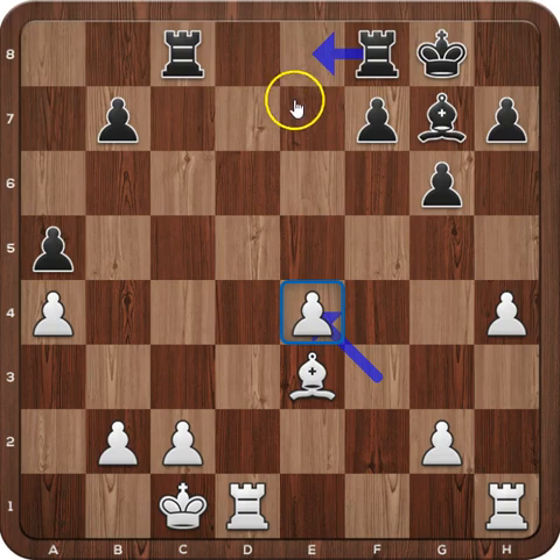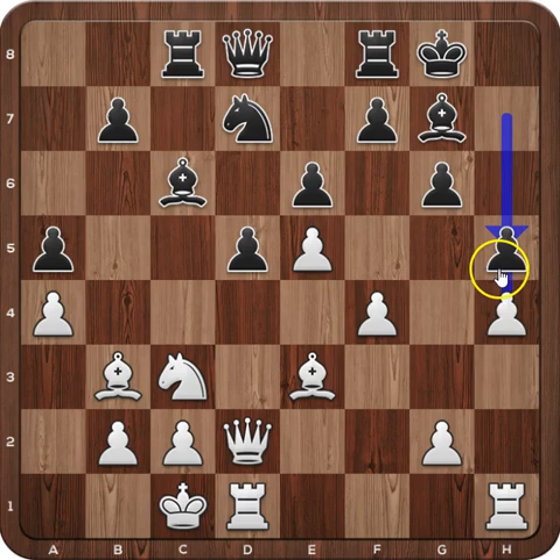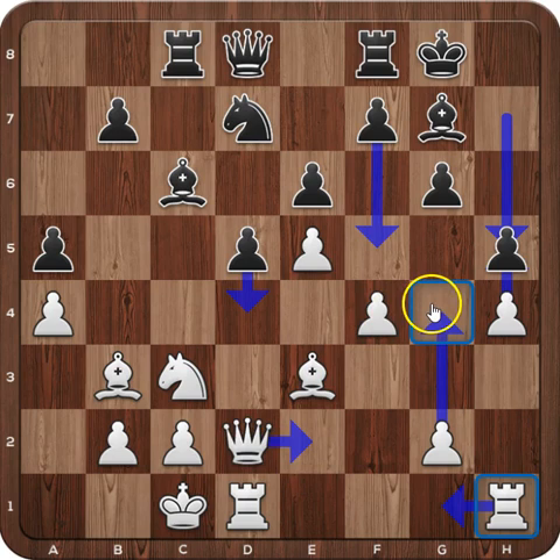That's why in the game White pushed e5, attacking the knight. Nd7, f4. We can see that Black's bishop is locked by White's pawns. Black plays h5 because White was threatening to play h5, opening the file. White needs to open files against the Black king. Playing g4 immediately is not working because Black replies with d4, winning the rook. Bringing the rook to g1 is not working because Black plays f5, controlling g4 square one more time.